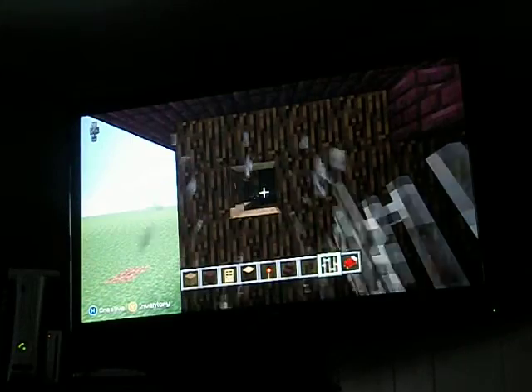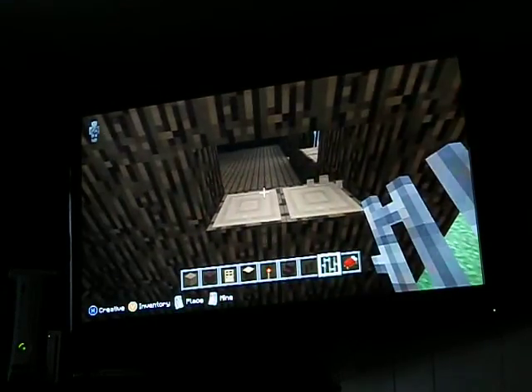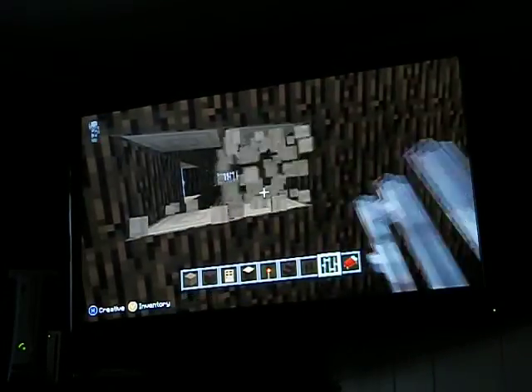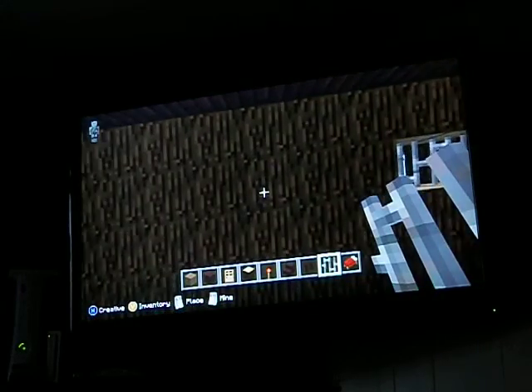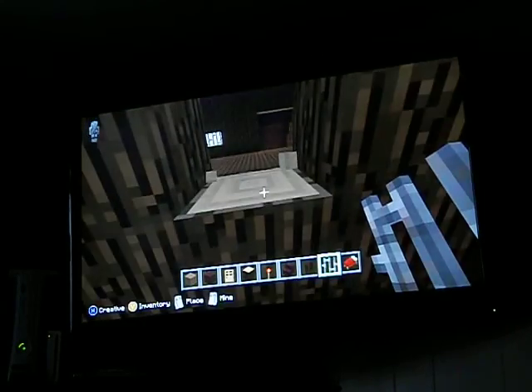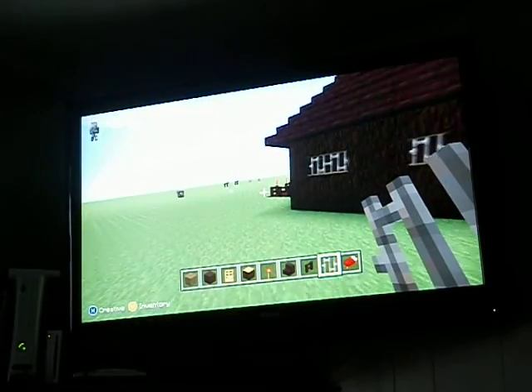Two blocks — or one block I mean — from the corner, like that. Same thing on this side. Put those right there. And if you guys are wondering how I'm moving so fast, it's because I'm flying — because I believe I can fly. Then two spots over, and then one right smack in the middle — and that's what your windows will look like.